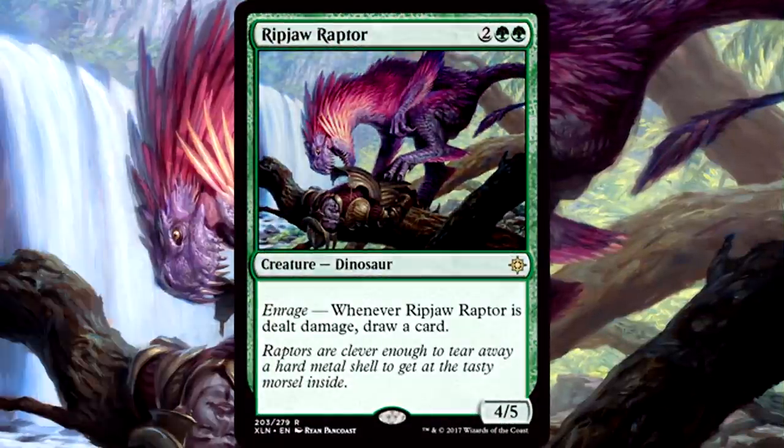Ripjaw Raptor is 2 of anything and 2 green for a 4/5 dinosaur with Enrage — whenever it's dealt damage, draw a card. Enrage is a new mechanic from Ixalan, and I am super happy to see it. Green has always had trouble drawing cards, but Enrage builds card draw into green's primary focus: combat. Amazing design work here. Ripjaw Raptor can survive a lot with 5 toughness, and that high toughness means it'll probably take damage more than once — almost like they planned it that way. 4 mana for a 4/5 is passable, and with that card draw mechanic attached, I get the rare designation. Enrage has me pretty excited, and I don't even normally play green.